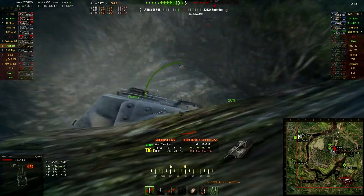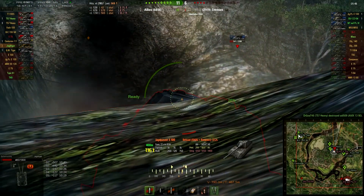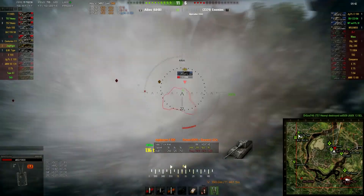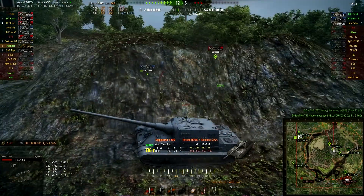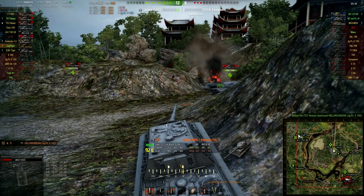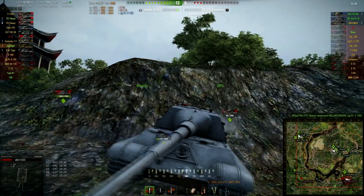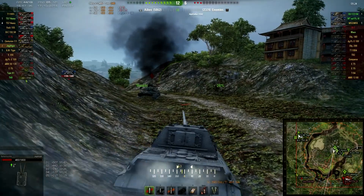I don't have enough penetration to kill the Jagdpanzer from the front, looking for the gap right there. The E-100 also has a weak spot right there. I actually bounce a shot — you won't believe where — on the roof of the Jagdtiger, one of the few spots that can actually bounce. Of course he does bounce right there, but I leave him on one HP for somebody else to get the killing blow.